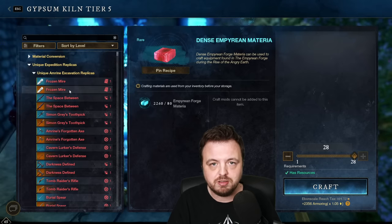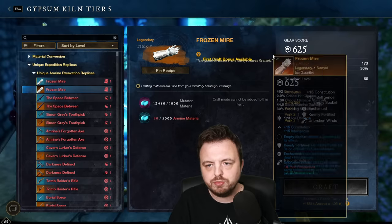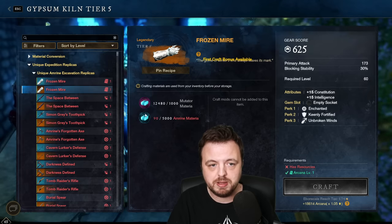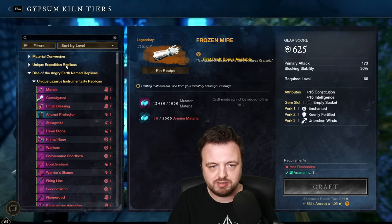Moving on from material conversion, let's look at the unique expedition replicas. You want to also ignore these, but let me explain why: all of your gear you can craft here is at gear score 625 - all the old stuff hasn't gone, it's just here. However, for most people there is literally no point using this, so I very much recommend just closing it out.